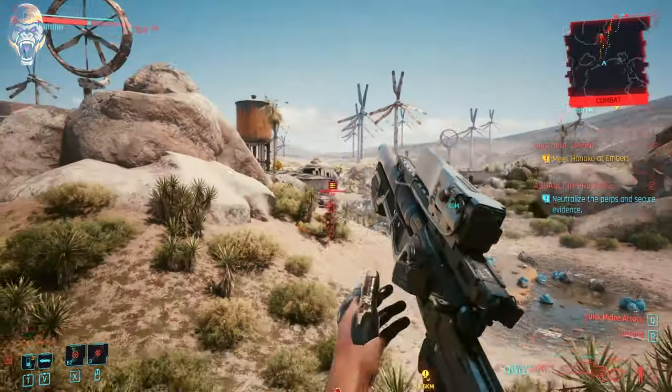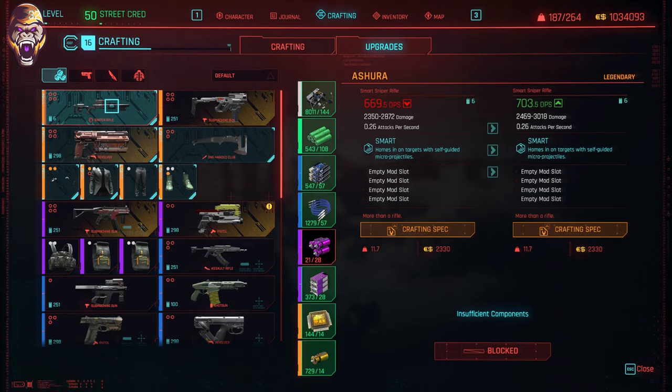If you take a look at my stats of my current Ashura, you'll notice that it has a DPS of around 669, but the damage per shot is almost around 2,800, making it one of the hardest hitting weapons in the game.